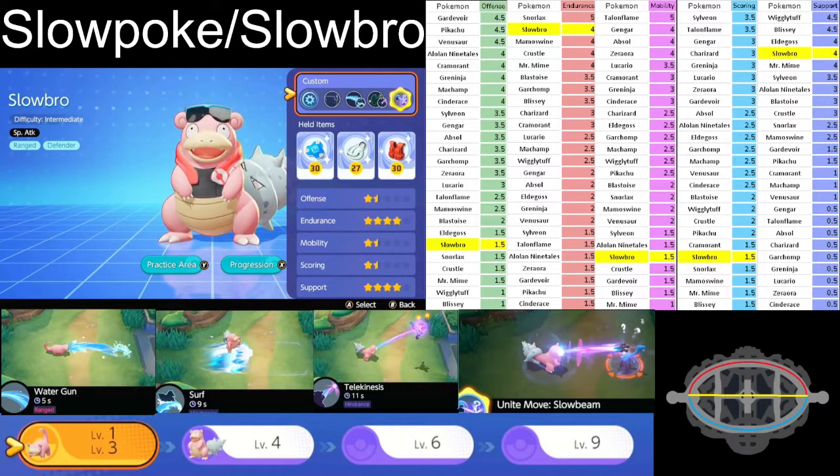That brings up the next ability: Telekinesis, which can be learned at level six. The alternative is Amnesia — a decent build for a brawler style where you build defense and attack goes up with Scald. But in this case we don't need it, because we're building Slowbro as a tank and stall tactic. Telekinesis locks onto your opponent's Pokemon and levitates them up in the air for a few seconds.